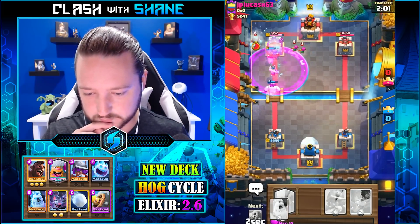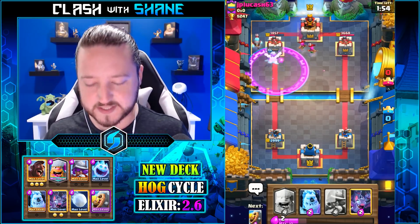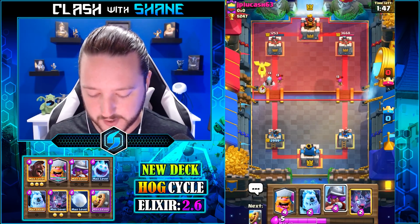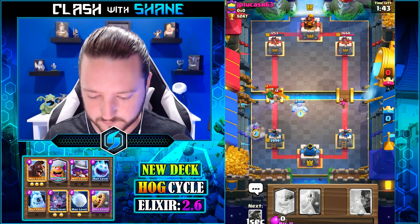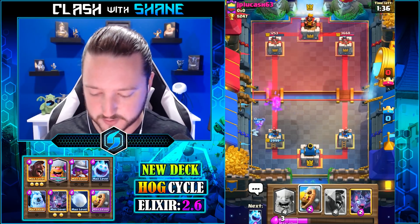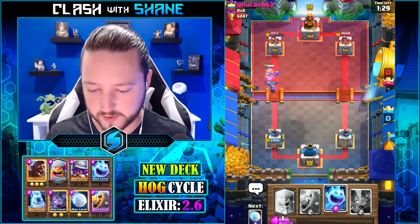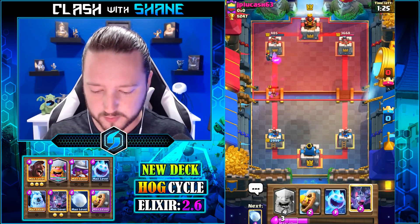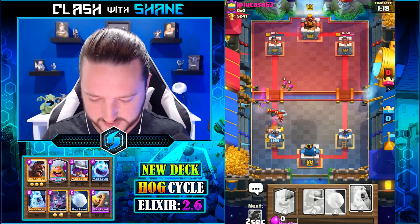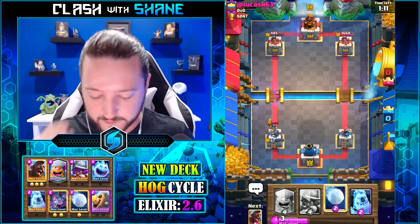Here we go — that's some okay damage, but we over-committed a bit, so I'm not particularly happy with that performance. We want to go hog — could be risky. He's gonna go valkyrie for the musketeer. Yeah — oh, the mini pekka! Oh man, we're dead. Where did that mini pekka come from? Who uses mini pekka and splash yard together?